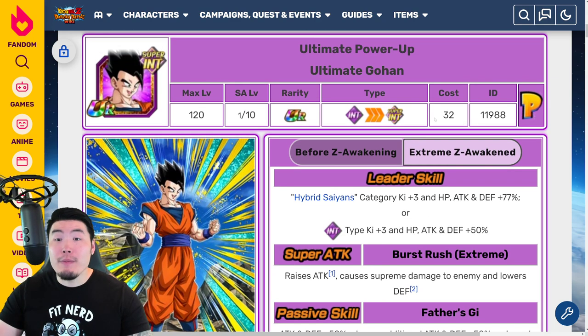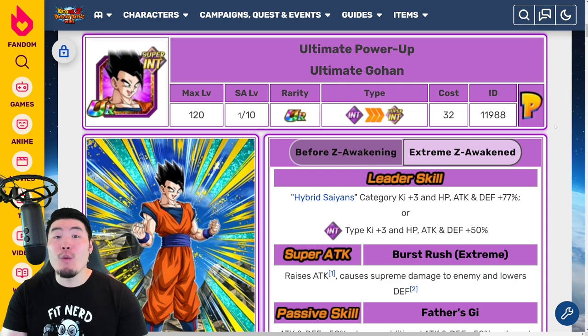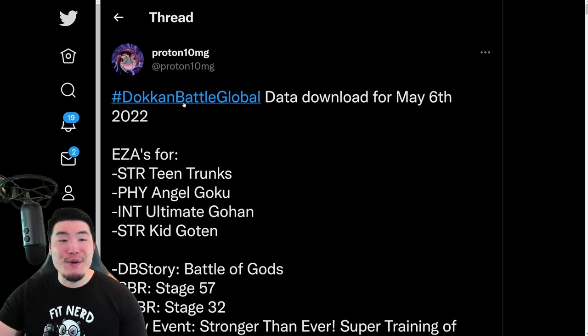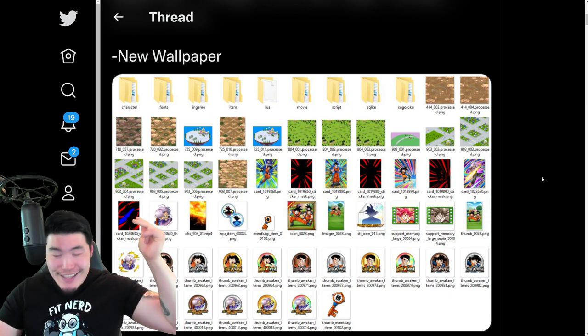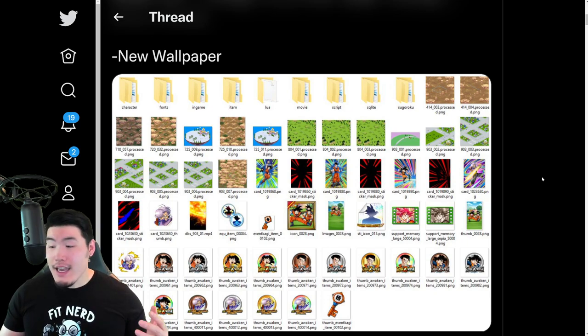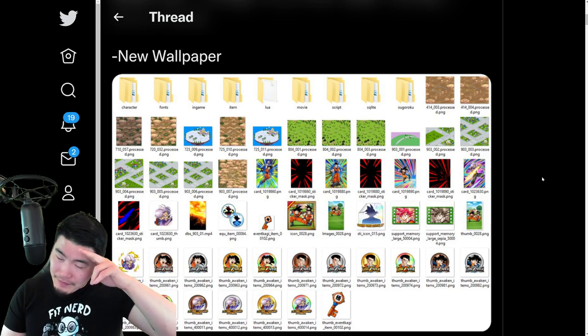There you have it, guys — those are the five upcoming free-to-play Xtreme Z Awakenings. Let me know in the comments which ones you like, which you think is the best, and which is the worst. A lot of people aren't big fans of Gohan — I don't think he's as terrible as people make him out to be, but yeah, he could have been better. That's gonna do it for today's video. Thank you so much for watching. Big shoutout to my boy Proton10MG for posting everything — make sure you go follow him. If you liked today's video, like the video, sub to the channel, hit that notification bell, and until next time have an awesome, awesome day. I'm Tiger with Tiger Uppercut Media, signing out.